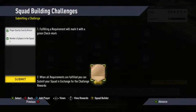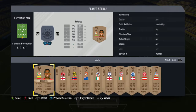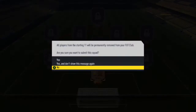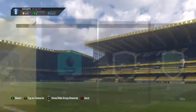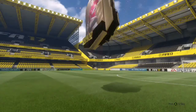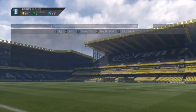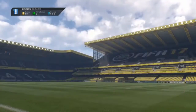Now we're going to do our first SBC. All you need to do for this one is really simple - just put one of your players from your club into the SBC and submit them. We're going to get ourselves a bronze pack - I think it's actually a bronze gift pack. We open it up and don't get anything good - just a random Danish goalkeeper.